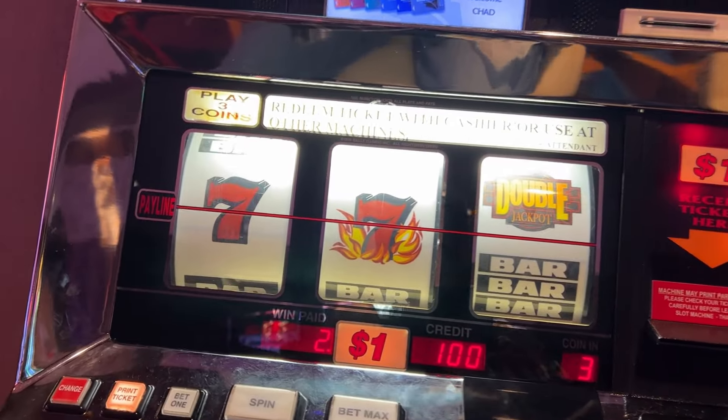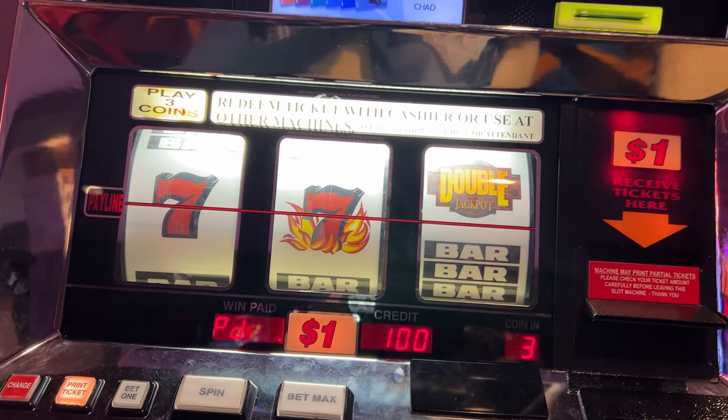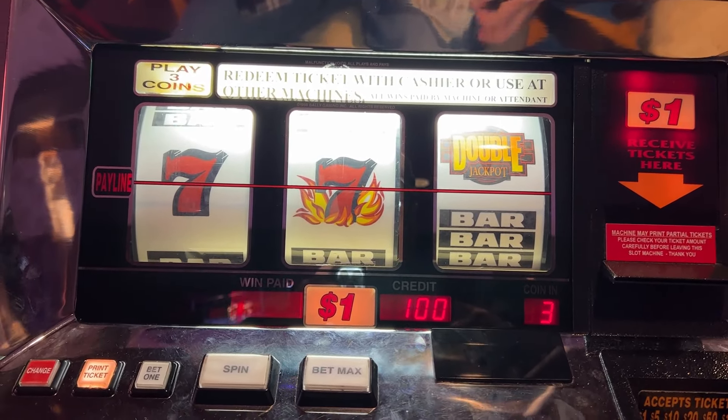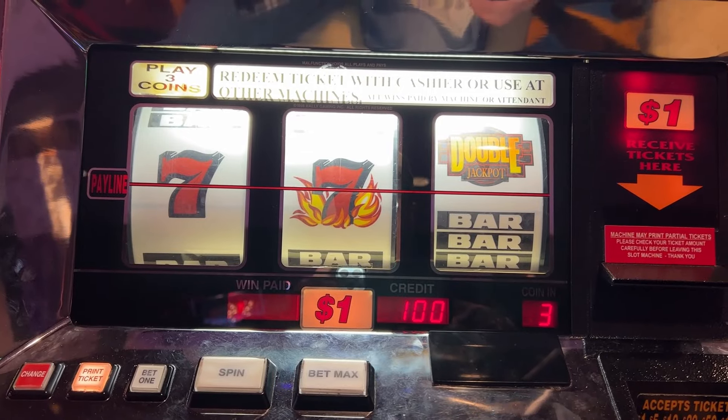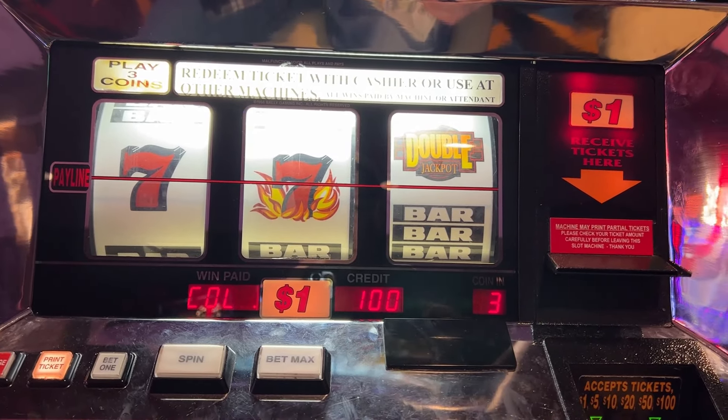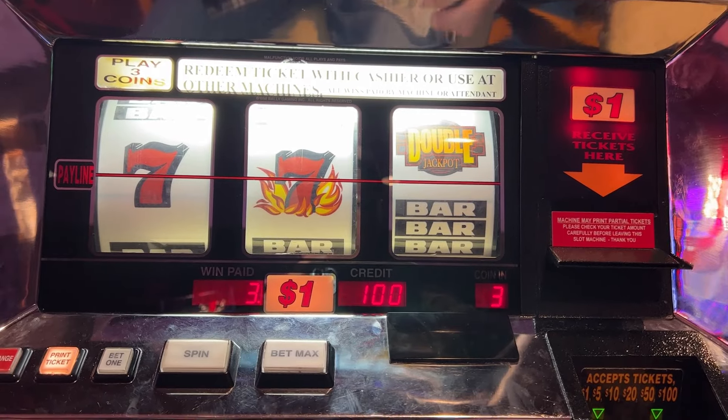You guys know how I like my clicker. Alright, we've got $100 in. Let's do 30 spins each. I've got, like I said, four machines lined up. $100 in each one, 30 pulls in each machine. Let's see what happens.